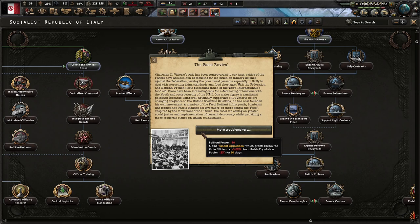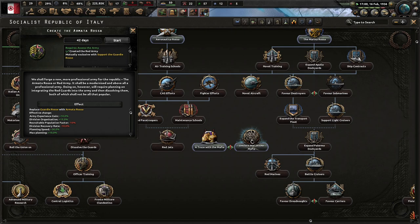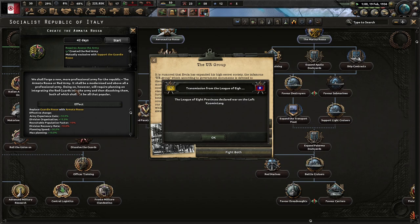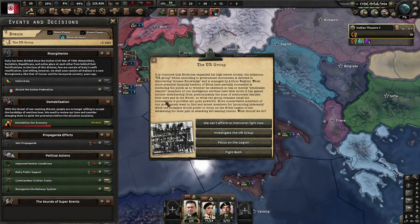With the French fleet blockading much of the coast and increasing calls for restructuring the SRI, one major figure is syndicalist politician Ricardo Lombardi, who has now found his own movement — the Fascio Italiano del Lavoratore, or 'the Fasci.' Inspired by the movements of the 1890s, the Fasci call for greater social justice and peasant democracy while providing a more moderate stance on Italian reunification. Creating the Armata Rosa will forge a more professional army for the Republic, requiring planning to integrate the Red Guards and then dissolve them.